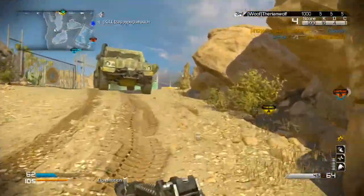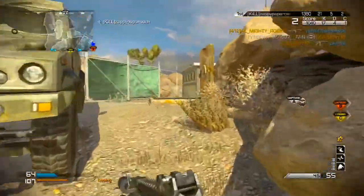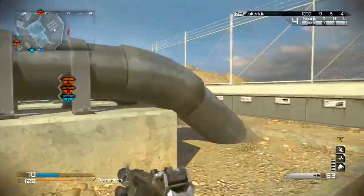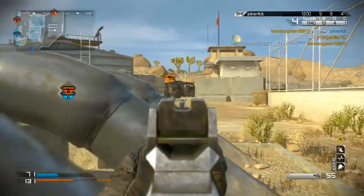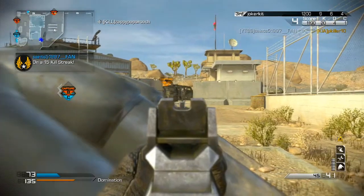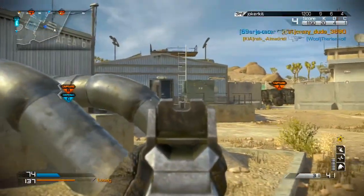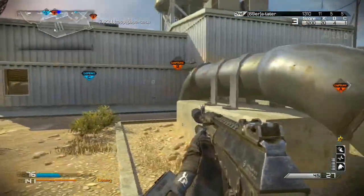This game isn't extremely hard to get streaks in — it just takes a little more smarts. Let me get into the class real quick: I'm using AK12 with silencer and extended mags. My perks are Sleight of Hand, Marathon, Quickdraw, Off the Grid, and Gambler. The reason I have five perks is because I took off my lethal, tactical, and secondary, which gives an added bonus — perks are more important than lethals, tacticals, and secondaries in this game. Lethals and tacticals are kind of weak, and you don't really need a secondary because primary guns are so good.